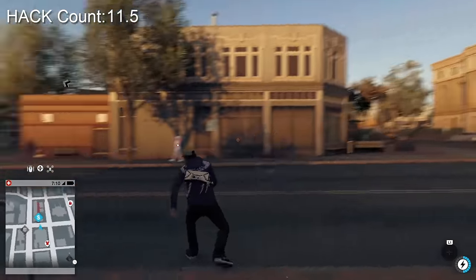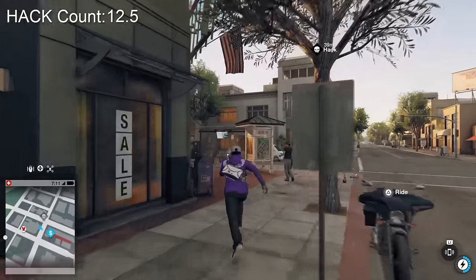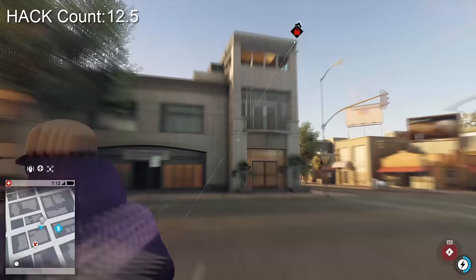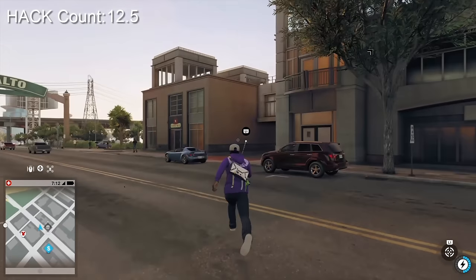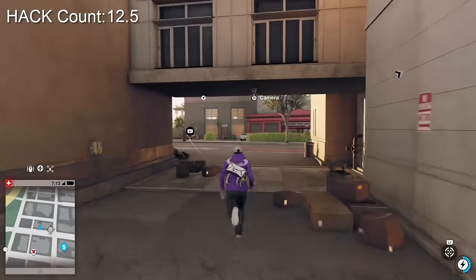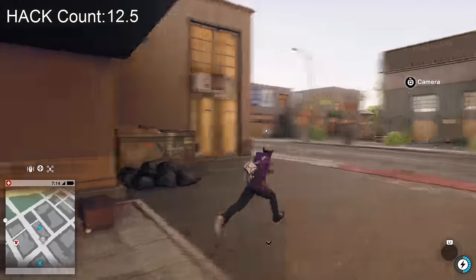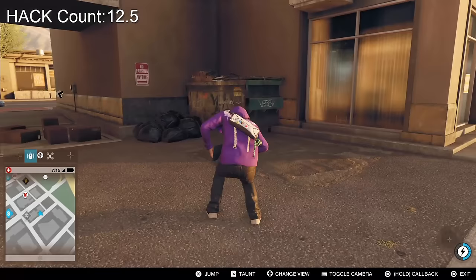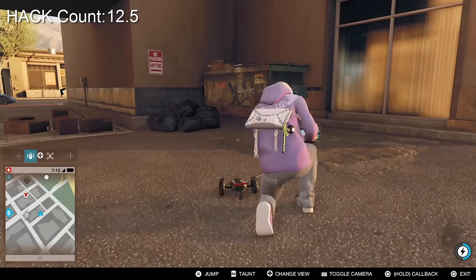So with all of that achieved we can now perform the hack which is the purpose of this video. Going back to where I started from, go across the road and you'll notice that there is a concrete walkway linking these two buildings together. Run underneath it and then if you just look to the left you'll see a dumpster, an AC unit and also a duct.